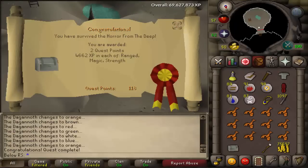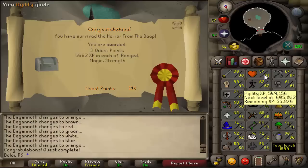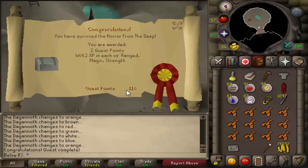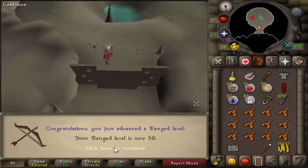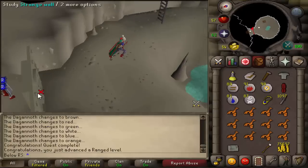We killed the monster! You get 2 quest points and 4,662 XP in each of ranged, magic, and strength. I'm now at a total of 118 quest points, and I got a ranged level — awesome!